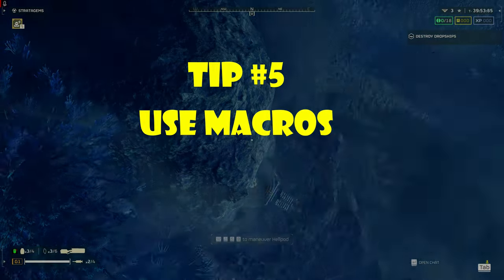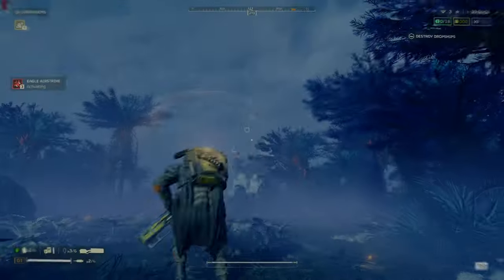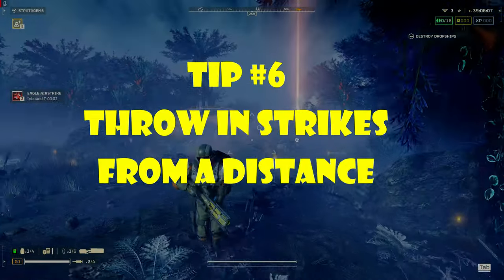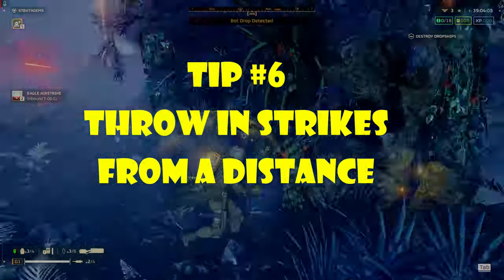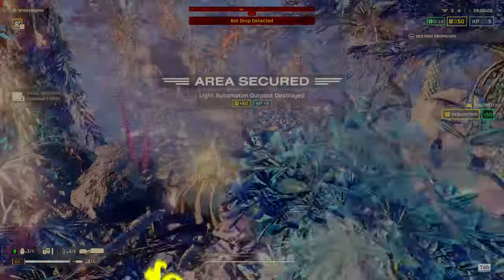Tip 5: Use macros to quickly call in stratagems. This will help you when you are under duress. Tip 6: Throw in strikes from a distance. This way you can avoid detection and destroy the base before they know what hit them.